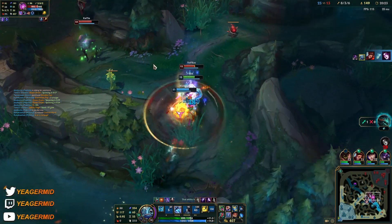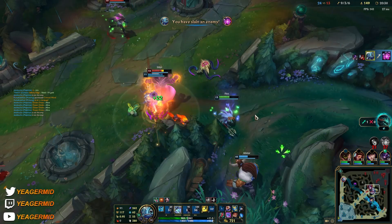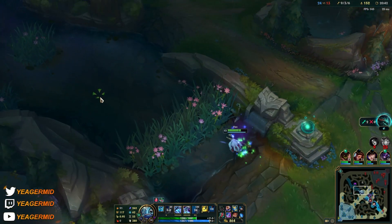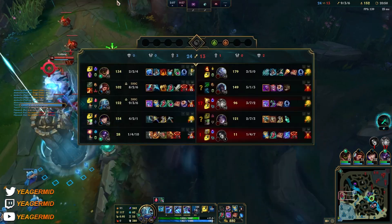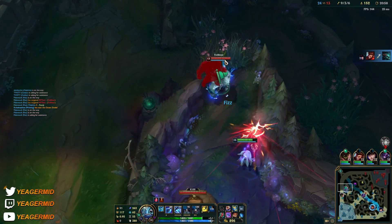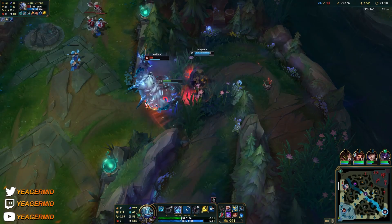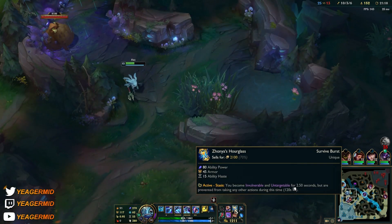We can keep going because I have Zhonya's — I don't mind. We got the Drake. You have to come in from the backside — that's the only way most of the time you'll be able to reach the AD carry. If you do it any other way you just get destroyed. Just kiting him a bit so I don't have to burn my Zhonya's — that way I can keep my cooldowns. We have Ingenious Hunter, which helps a lot with the Zhonya's cooldown and also the Luden's Tempest passive.